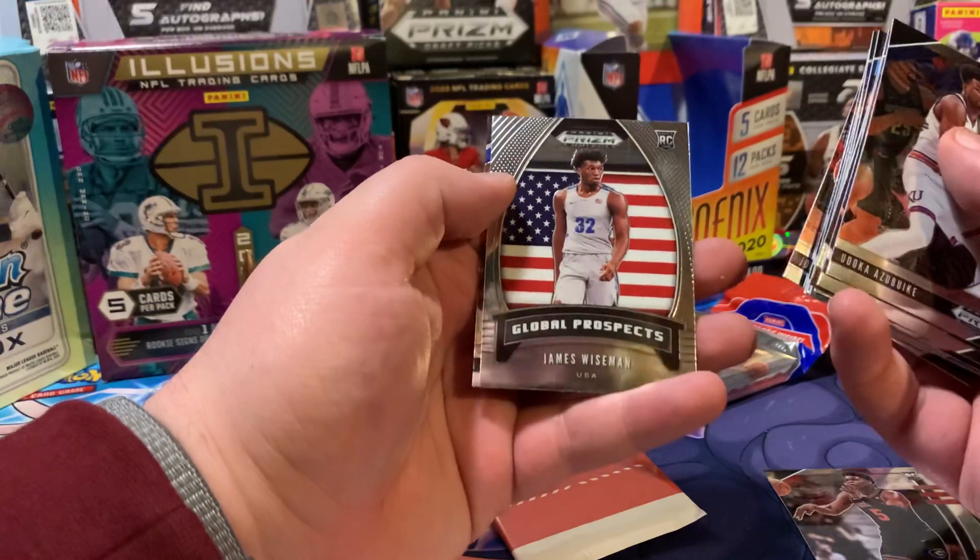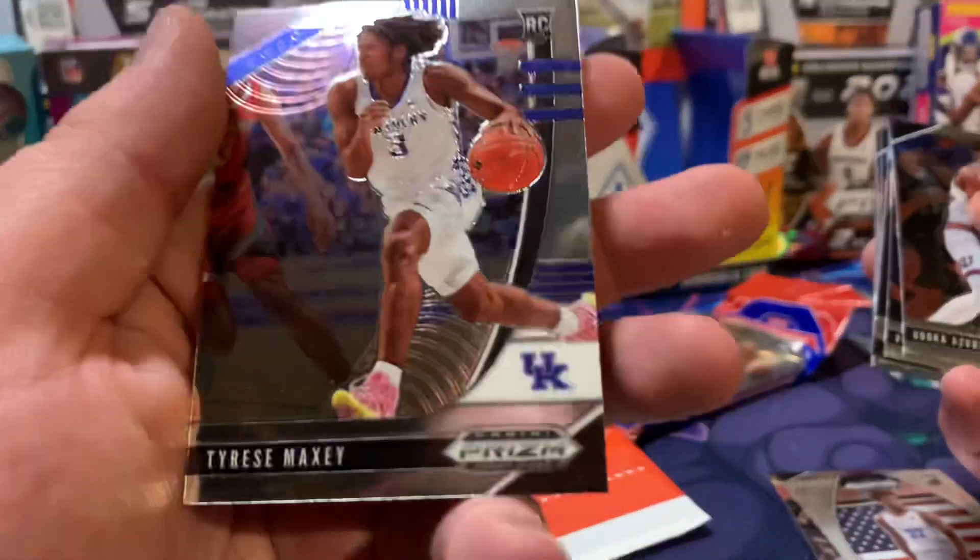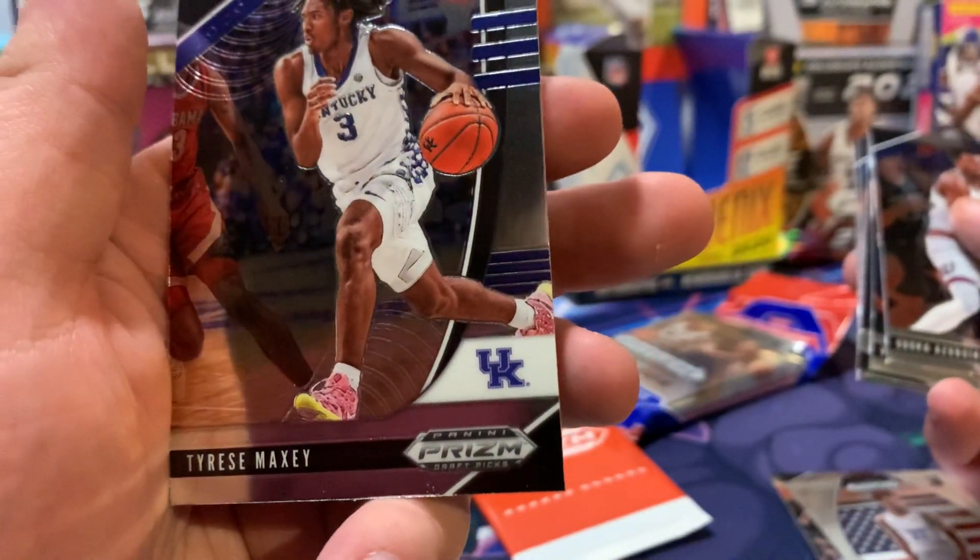We got a James Wiseman. And a Tyrese Maxey — I like his shoes. That's what I like about that card.